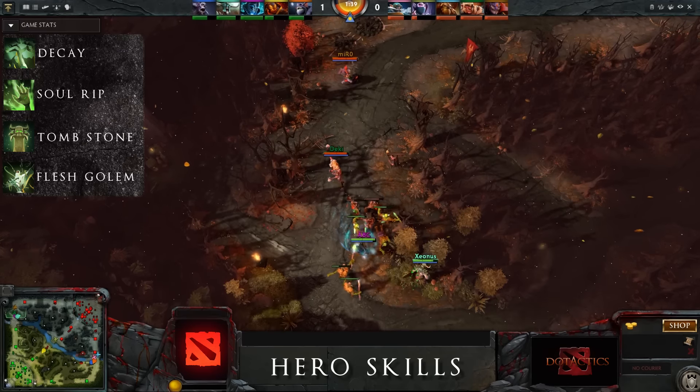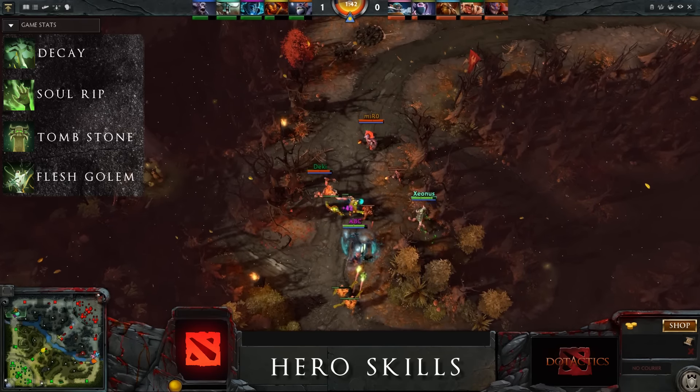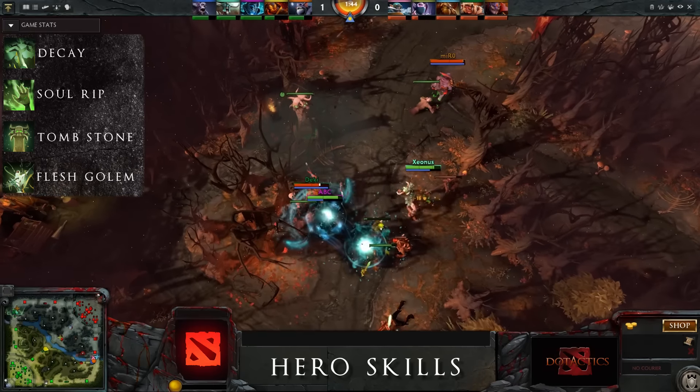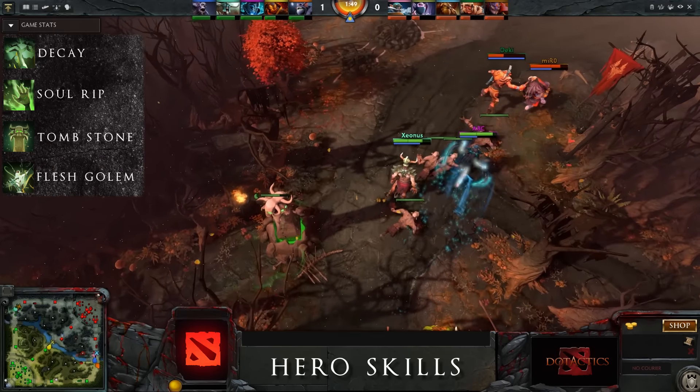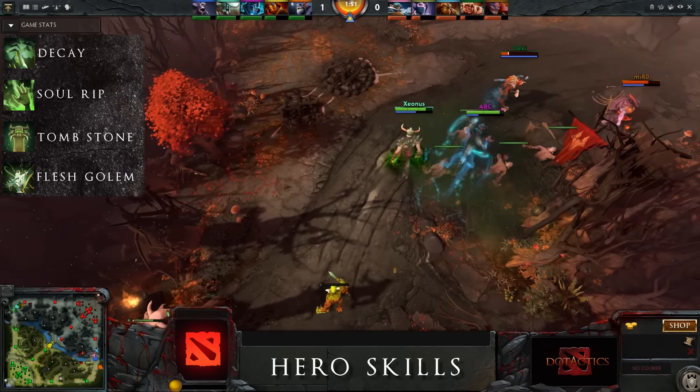Soul Rip is a unit target magical spell that either rips health away from all nearby enemy units to heal friendly units or damage an enemy. Soul Rip can also be used to heal Tombstone. Tombstone is Undying's trademark ability, summoning a tombstone at a target location. Zombies will frequently spawn next to every enemy unit in an area around the tombstone and attack them.